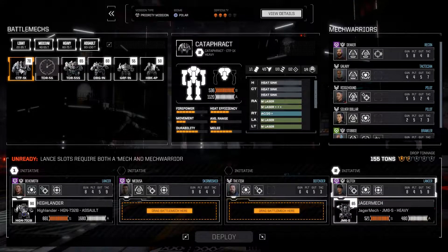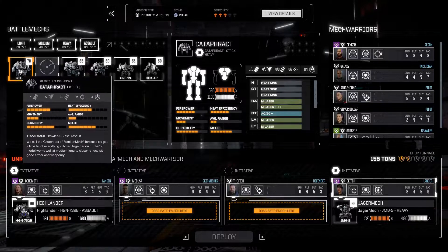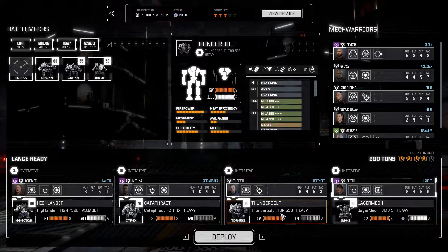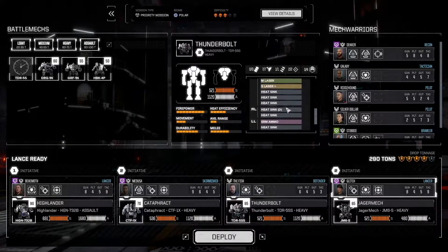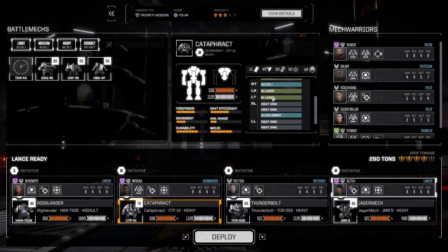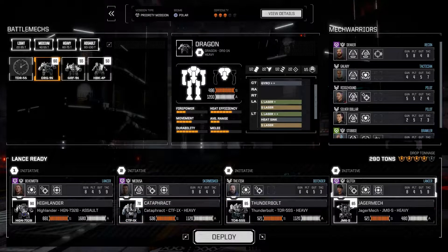That being said, we've got this Thunderbolt and this Cataphract that I can't wait to use. Using missile boat plus Jägermech means we have to leave behind either the Thunderbolt — which has seven medium lasers and an SRM6 — or the Cataphract, which has medium lasers and an AC20. These are basically upgraded Hunchbacks.